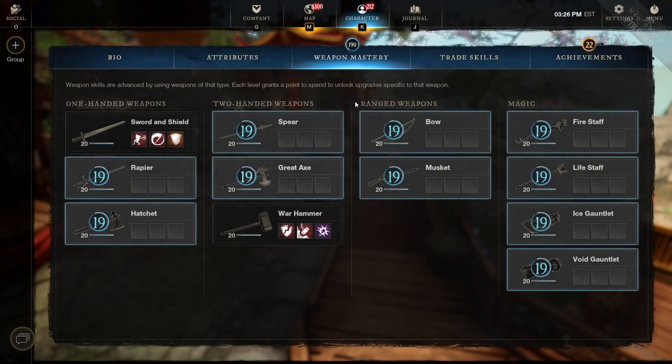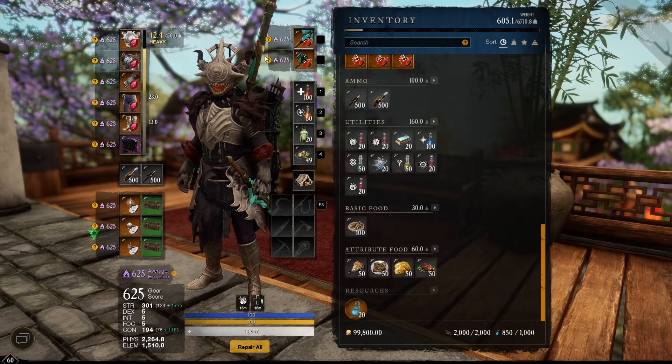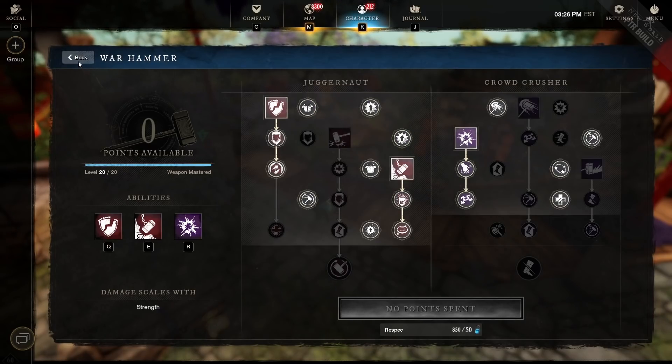That's it for the weapon builds. Next we'll talk about itemization. The first mandatory perk for the sword is Whirling Blade — it gives 20% damage if you hit at least three targets, which bumps damage up really high. Since it has a low cooldown especially coupled with Reverse Stab, you'll be using this a lot. You also need the Shockwave Rend perk on the warhammer — it lowers all monsters' armor by 10%, which is very important.